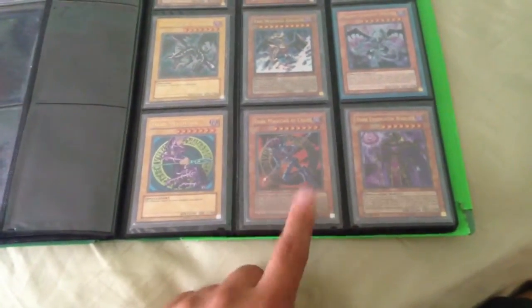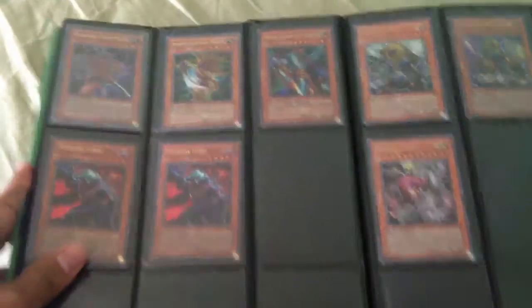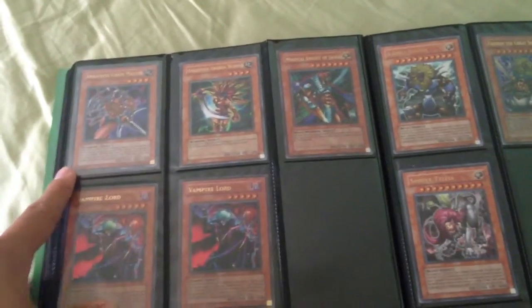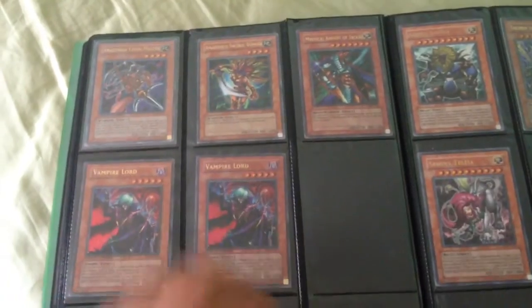Dark Magician from Starter Deck Yugi, all mint. This is Dark Magician of Chaos from IOC. And Dark Eradicator Warlock. Finishing up the Ultras, we have Amazonas Chainmaster, Amazonas Swordswoman, Mystical Knight of Jackal, and two Vampire Lords.